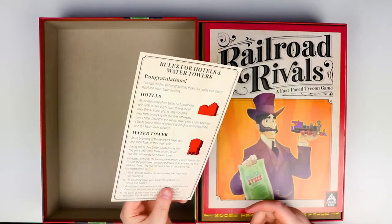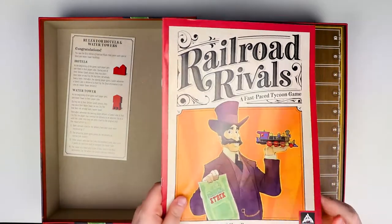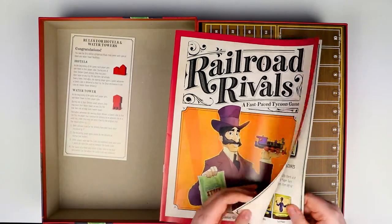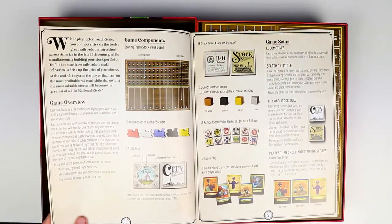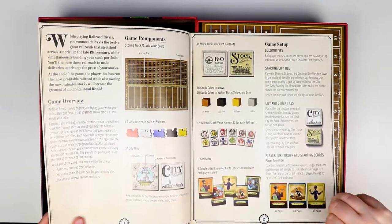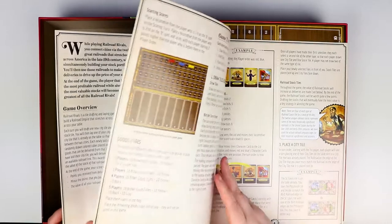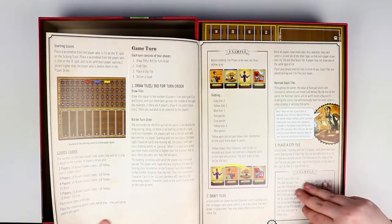Then we have the actual rulebook — it's quite a thin rulebook, which is always a positive. It's made of good paper and inside it's got plenty of pictures, which is great. I really like the font — it's really strong, you can read it a mile away — and there doesn't seem to be a ton of pages or a ton of text, always good.